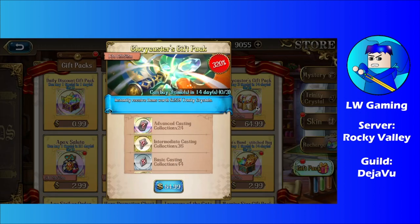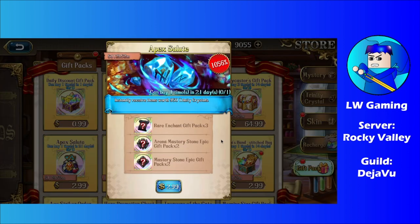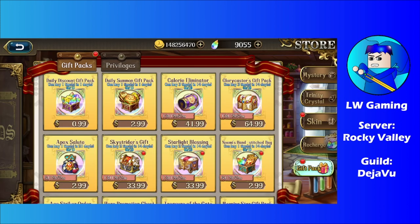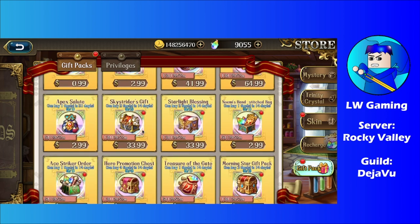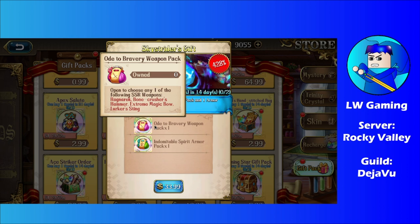There's also a Glory Casters gift pack with casting patterns, and an Apex Salute — one-time purchase for 3 bucks — giving some arena stones, mastery stones, and rare enchantment gift packs. We also got the Sky Strider gift at 34 bucks, which includes two selection packs. You can pick from weapons like the Ragnarok Bone Crusher, Hammer, Extreme Magic Bow, and Lurker String.